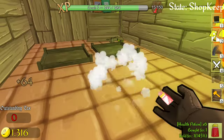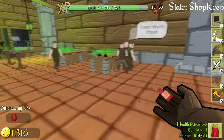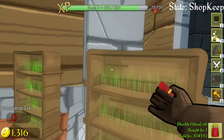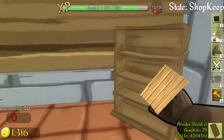Our stuff has been delivered — excellent. That chest spawning fan is the thing I bought that reduces the time new deliveries take to arrive by about 15 seconds.